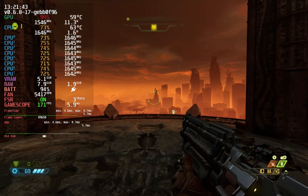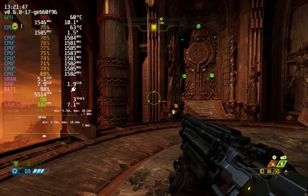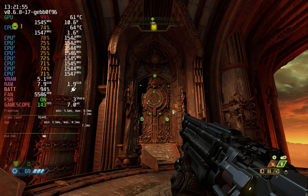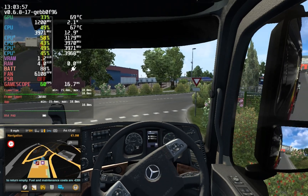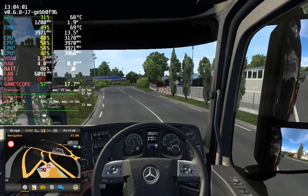Doom runs even better. Uncapped, it only sees about a 4 FPS gain on average, but with VSync at 60, it ends up netting a significantly lower power draw. You're not pushing the GPU nearly as hard, so it takes significantly less GPU clock than it did previously to run 60 FPS. It stutters less.